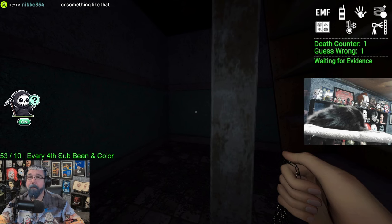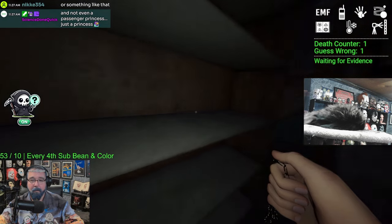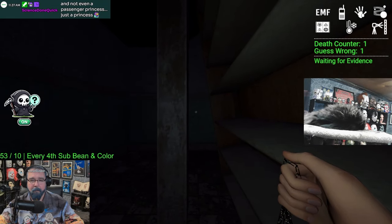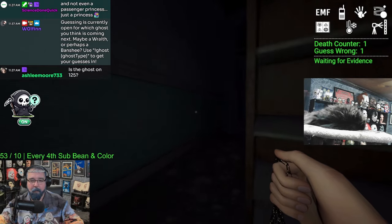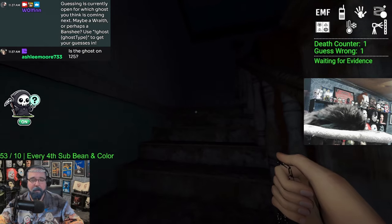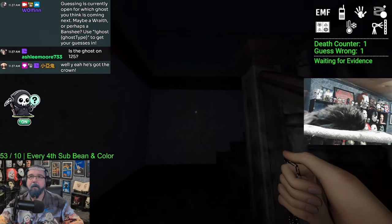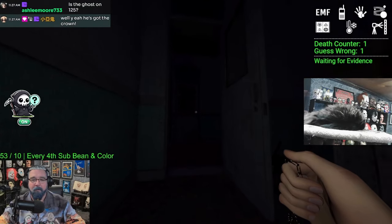To be totally honest I kind of got best case scenario — you want the ghost there. That makes it way easier. The only problem is it sounds like a normal speed ghost. Normal speed ghosts suck for this challenge. Yeah, ghost is 125 speed.